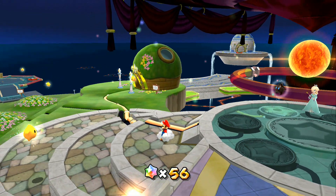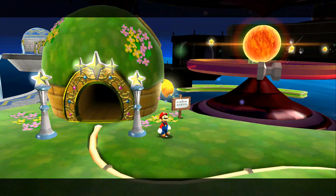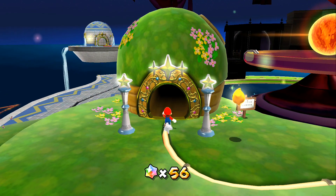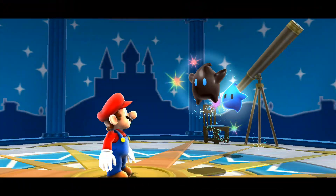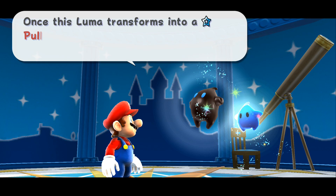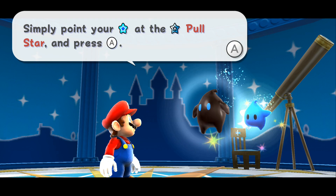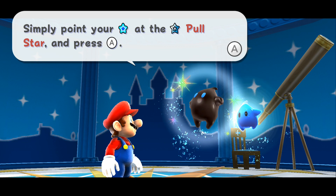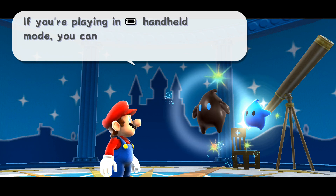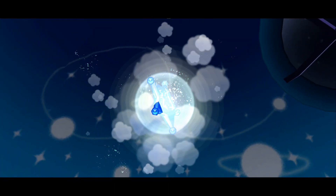Alright everybody, welcome back - more Super Mario Galaxy! We're gonna go to the Terrace over here. This is one of many domes on this observatory - we call it the Terrace. This dome acts as an eye of the observatory; from here we can gaze upon distant galaxies. Once this Luma transforms into a pool star, he will guide you to those faraway galaxies. If you're playing in handheld mode you can just tap the star directly on the screen - that's pretty cool.